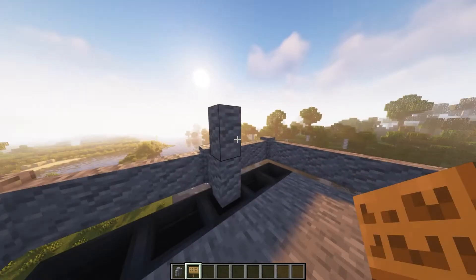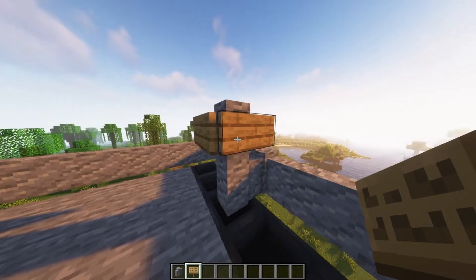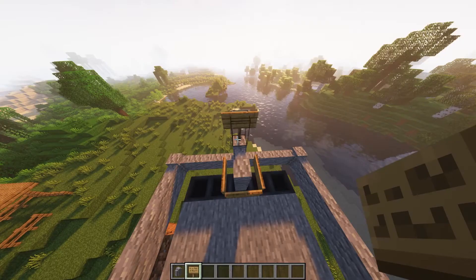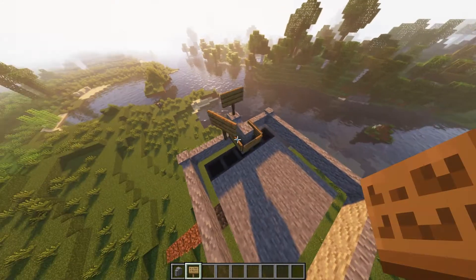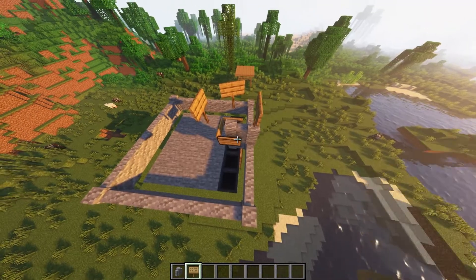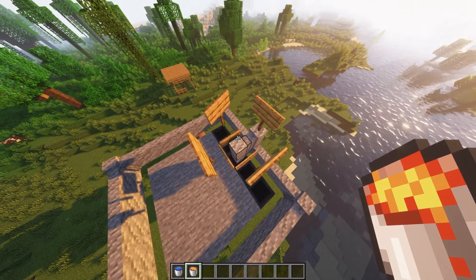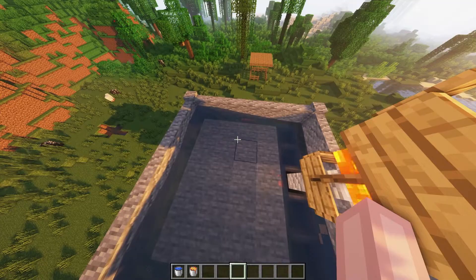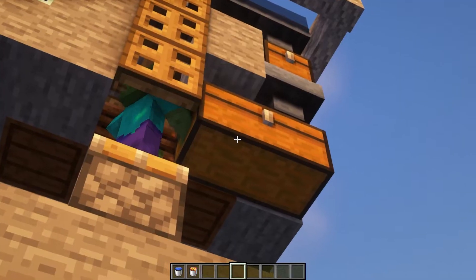Now surround the 2 high wall with signs. Add another wall behind the wall which is surrounded by signs. Next place a sign on top of this wall and on each of these signs. Now add your lava on top of this wall right here and place a water bucket in each of the corners. Lastly add 5 ladders on these stones right here so that you can easily access the chest.